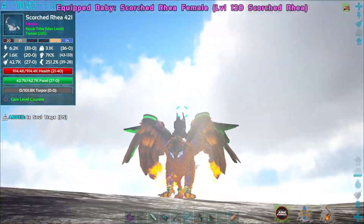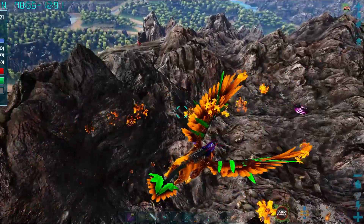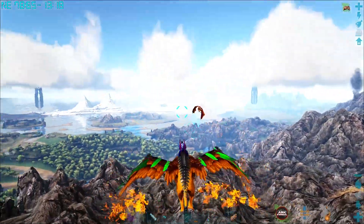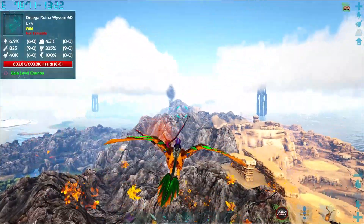Definitely one of my favorite dinos this season — incredible looking. We're looking for a Banshee Wyvern that usually is kind of floating up through here. We can scan for it in a second, but I want to at least look for it first. There's one — that is an Omega Ruins Wyvern. It's got so much health.